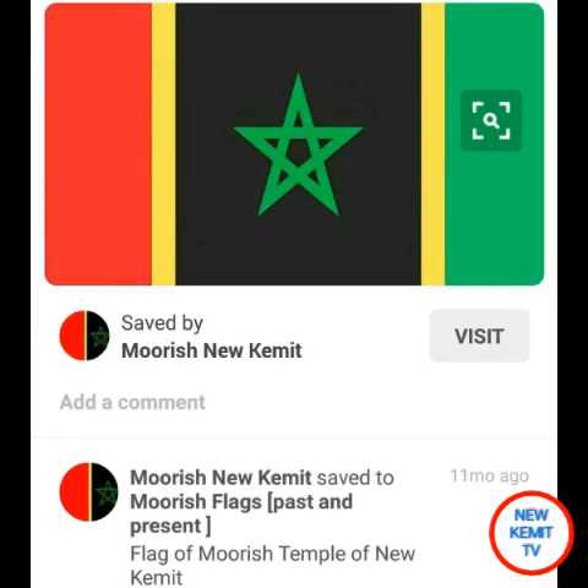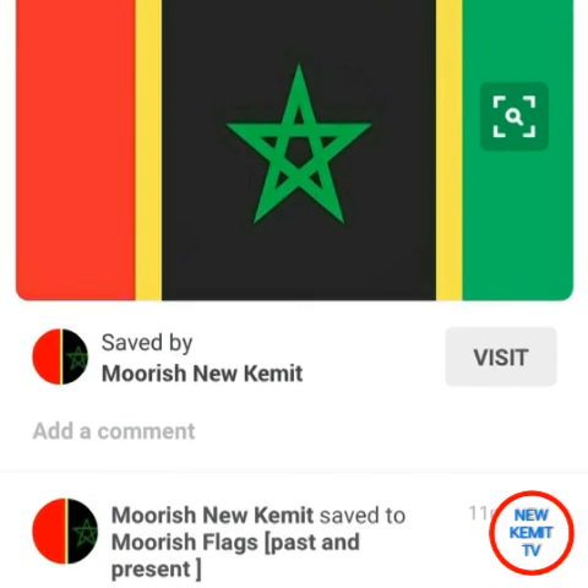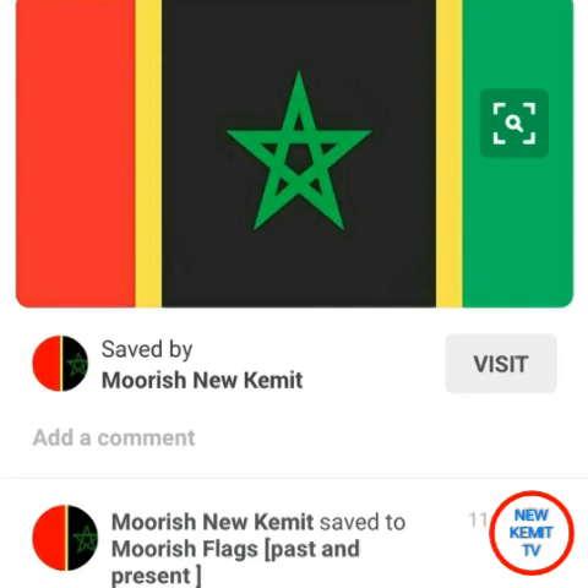To end the flags, we end with the flag that represents the Moorish Temple of New Kemet. Our flag with the red, black, and green representing the Pan-Africanist views, with the green star uniting the Moorish and Moroccan enterprise together to show a unified body of melanated people.